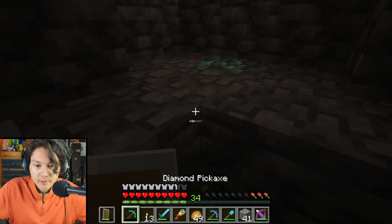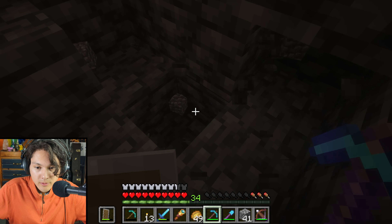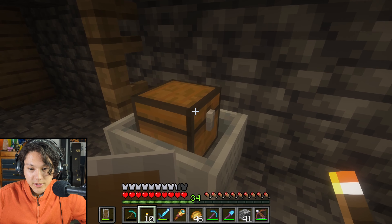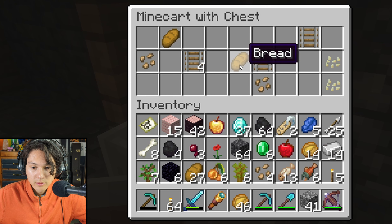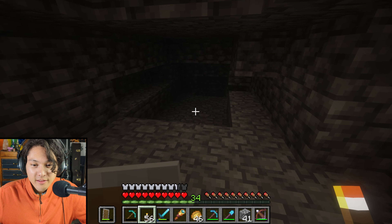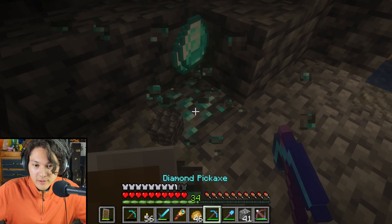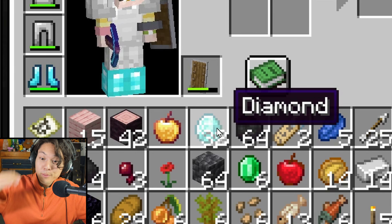I'm going to stay close to the mine shaft because I've been finding a lot of diamonds around the mine shaft. Diamonds, diamonds, diamonds. Another chest — let's check it out: another name tag, torches, more iron, more bread, more beetroot seeds. More diamonds — time to mine these diamonds. Let's see how many diamonds I've found now — I'm up to 32 diamonds!